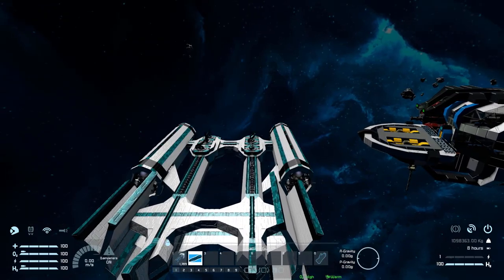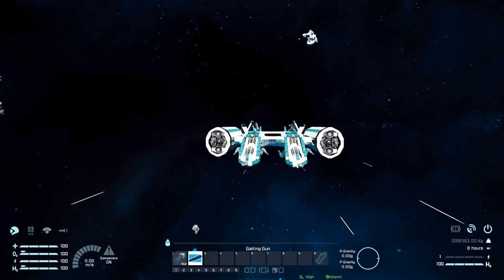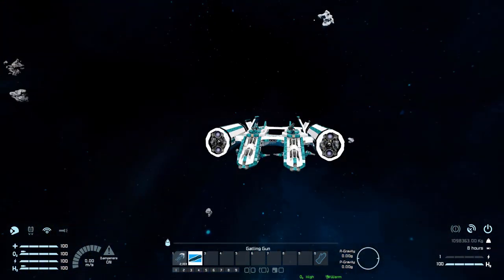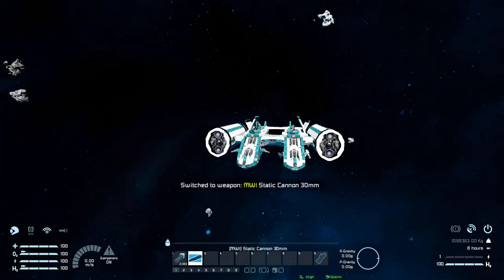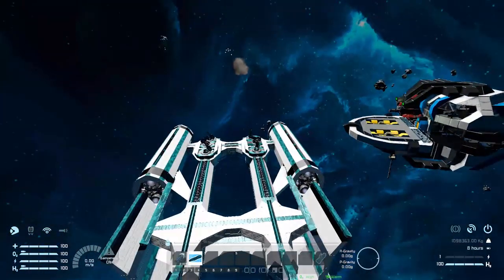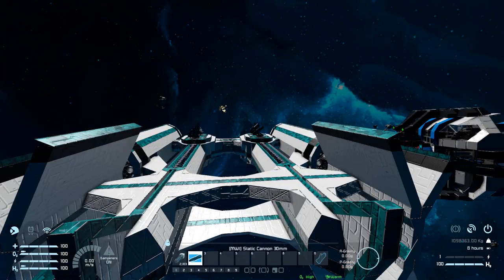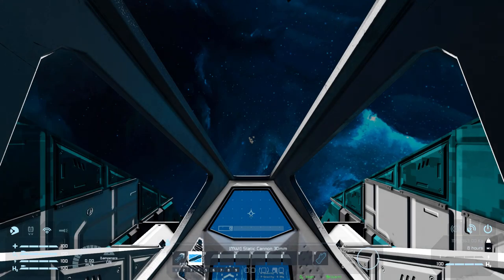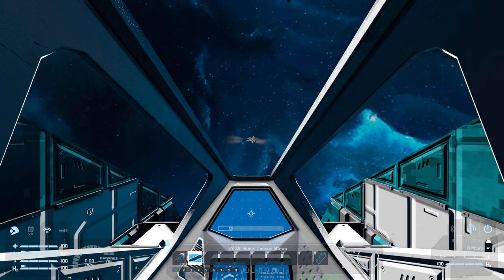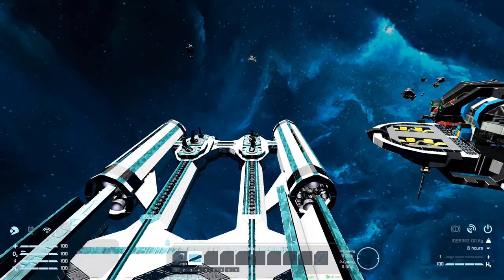We've got two options — brace your ears for the second one because they get very loud. Number one: all the Gatling guns fire. There are a lot of Gatling guns on this thing but it's not too bad. Then, brace your ears — the MWI static cannon. Very satisfying sound. They sort of spread out, so it looks like you're going to do maximum destruction if you sit at the furthest possible range and let those missiles scatter out and hit as much as possible.